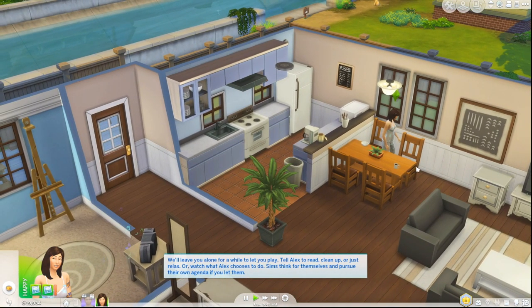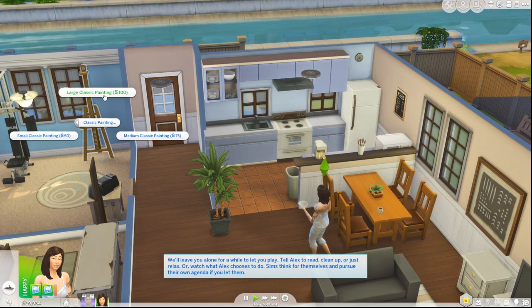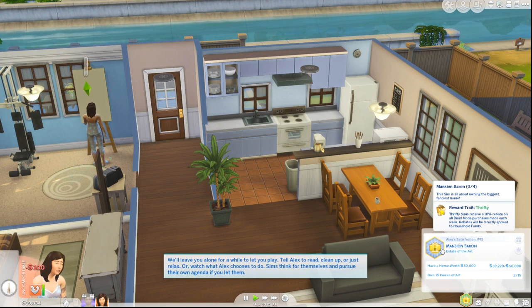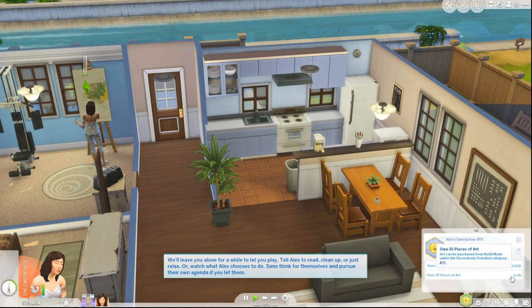We're going to have her go ahead and clean up her plate, and then I think we should have her paint. We'll do a large painting and we'll take a look at her aspirations. She wants to be a mansion baron, which means she wants to own really expensive real estate. She is thrifty — that would be the reward trait she would get, a 10% rebate on all build mode purchases made each week. She wants to own a home worth at least 50,000 simoleons; right now she's only at 39,000, and she needs to own 15 pieces of art — right now she has two out of 15.